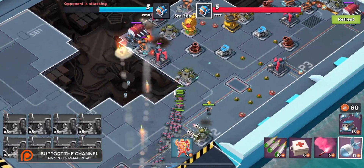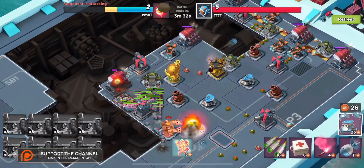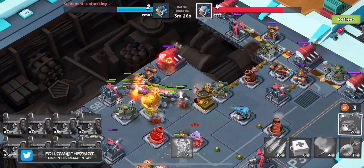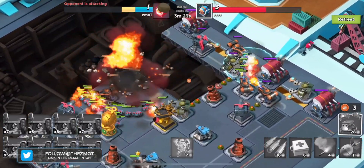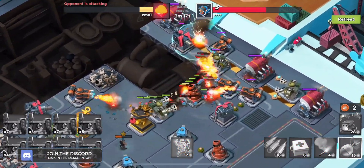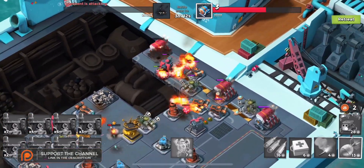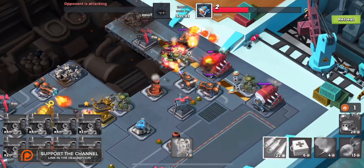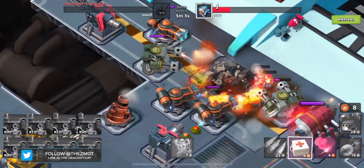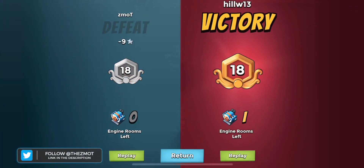We're going to get rid of that flamethrower, trying to get bullet into a decent spot. I'm doing more talking than I should be right now. Bullet is not anywhere that we want him to be, there are mines all over the place. I would give this like a 90% chance of failure simply because this person's flamethrowers are in amazing spots — just absolutely crushing our hopes and dreams. And you can't use medkits on your seekers, so don't even try.